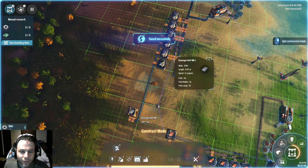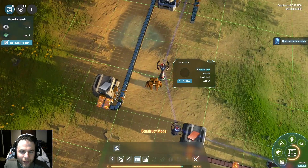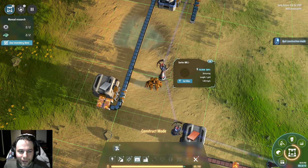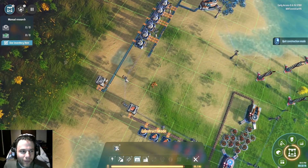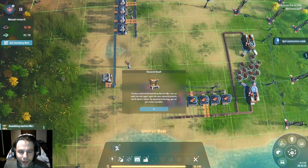Alright, six per second. We're taking — yeah, seems fine. Although I wonder if there's like a little bit of a gotcha there because it's like 1.5 per second and you can't really take half a thing. There we go — look at that, basic assembling. That's important.